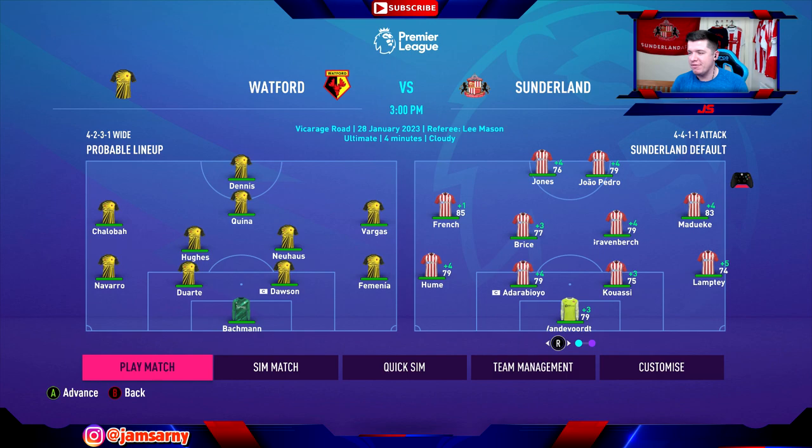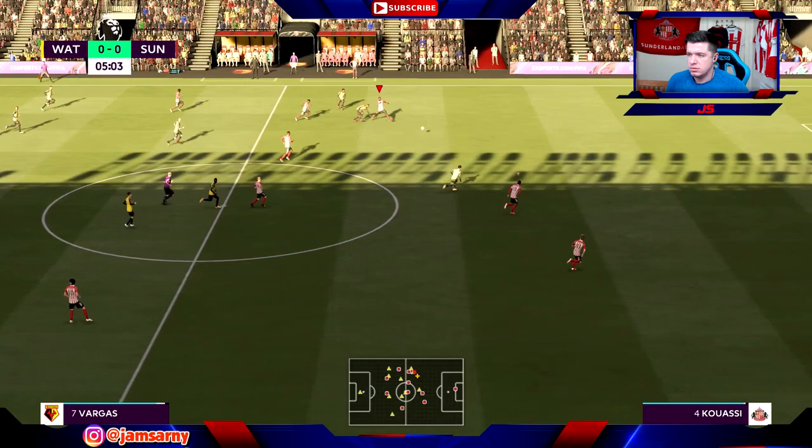Now we're going to be taking on bottom of the league Watford. We have Van der Voort in goal, Hume, Adrobayo, Kwasi and Lamptey across the back - Kwasi making his first start for us rather than just appearing in a quick sim. French starts on the left with Meduecki on the right, Bright and Gravenberch in the middle, with Ricky J. Jones partnering João Pedro up top.